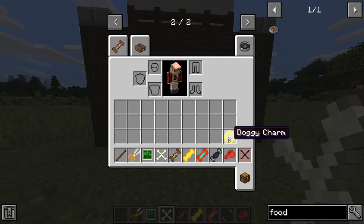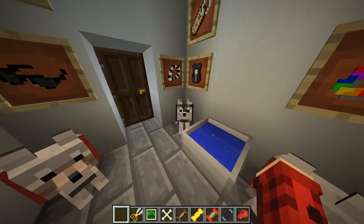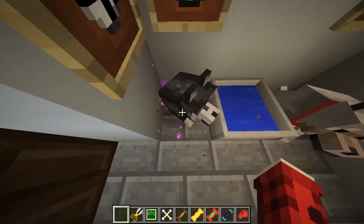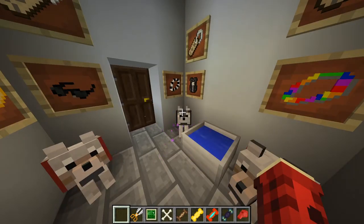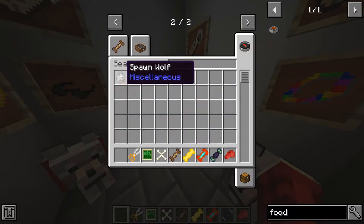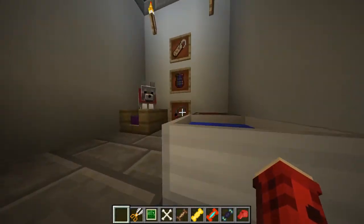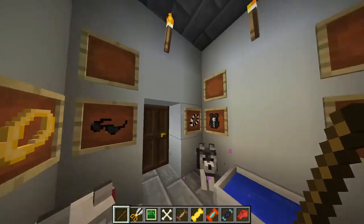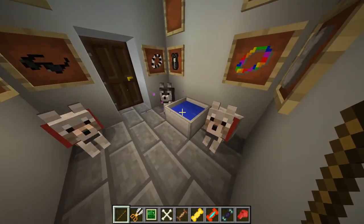When you first enter here I have some dogs, and this one is the fully trained one — you can change the color of it. To use this mod you need the little wolf spawn egg, but you can also train regular Minecraft dogs. I have two down here and one up here. You actually don't even need to name your dog yet, because we can do that once they're fully trained.